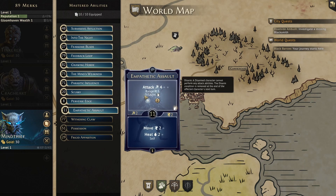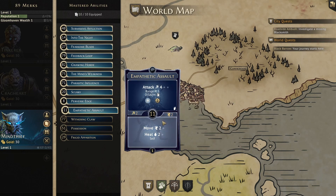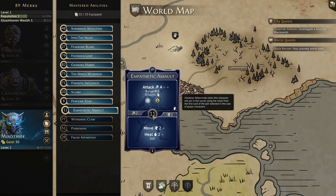Empathetic Assault is our last level 1 card. The top is an attack 4, range 5, disarm, activate ice, and gain 2 XP for a loss. Even though this is a loss card, it can be worth it as we don't have a lot of ranged attacks with Mind Thief, and the range 5 will allow us to reach across rooms. Add to this the disarm and ice that we can use to stun with one of our X cards, and this attack becomes pretty valuable. However, the bottom could arguably be more valuable — a move 2 with heal 2 on yourself, which is great for getting out of danger and healing at the same time, and other than our augment this is our only heal at level 1. The initiative is a nice low 11.